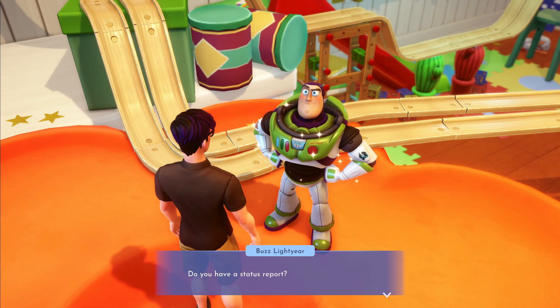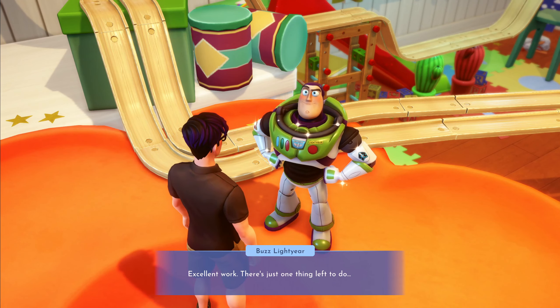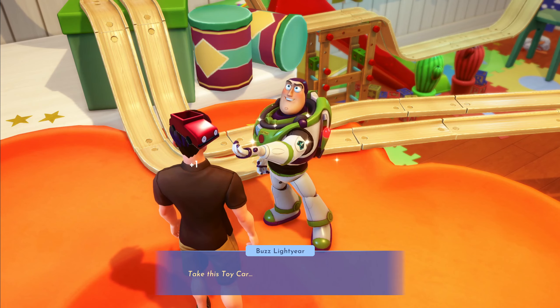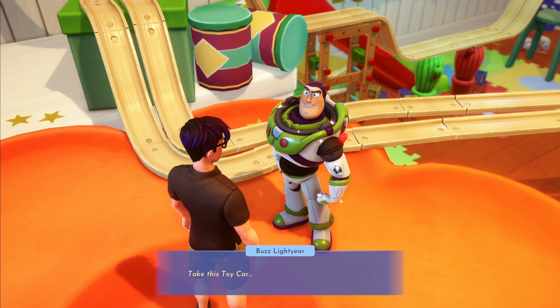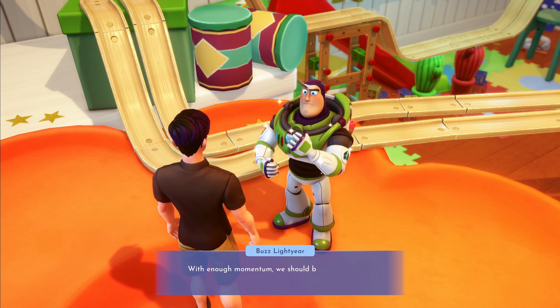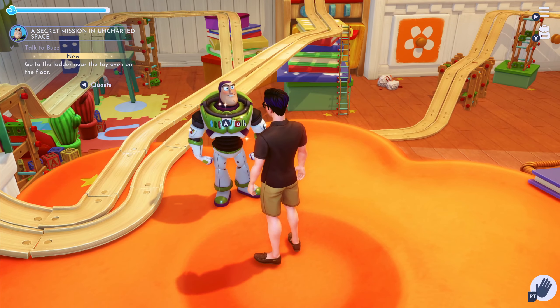"Do you have a status report?" "The track is in place and at the right elevation." "Excellent work! There's just one thing left to do - take this toy car, climb that ladder, and push it along the track. With enough momentum we should be able to unlock that window and save Woody!" I appreciate the help! I like it.